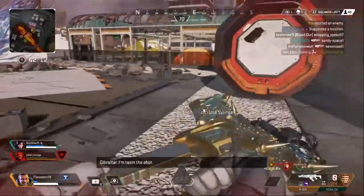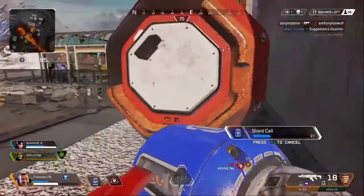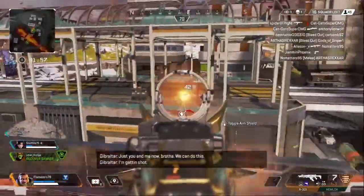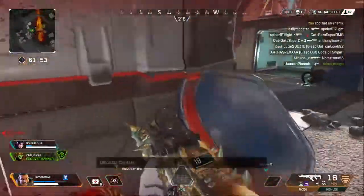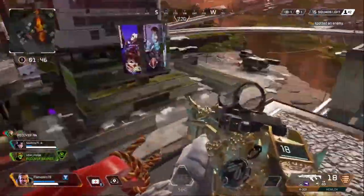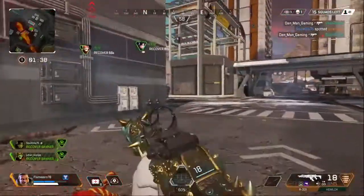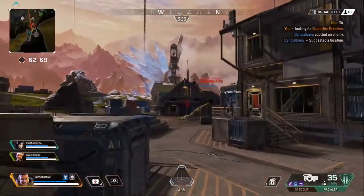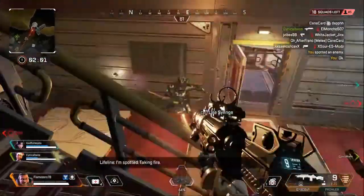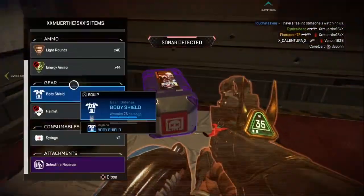Inventory is still very simple — you can just focus on what you need and streamline what you're looking for. One thing I notice compared to regular Apex is that I have a set limit of how much health I want to carry. Versus when I don't know what armor I might end up getting, I tend to hoard everything. With blue armor specifically, I know that two stacks of batteries and one shield cell stack, or one battery stack and two shield cell stacks, will get me through a couple of fights before I need to replenish. For health, one stack of medkits and one stack of syringes is really all I need.